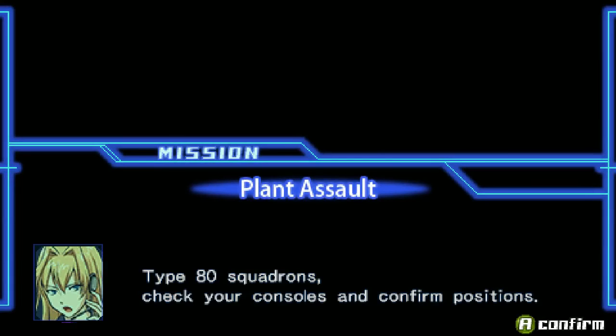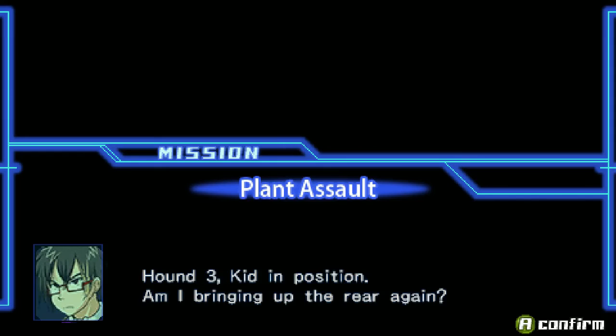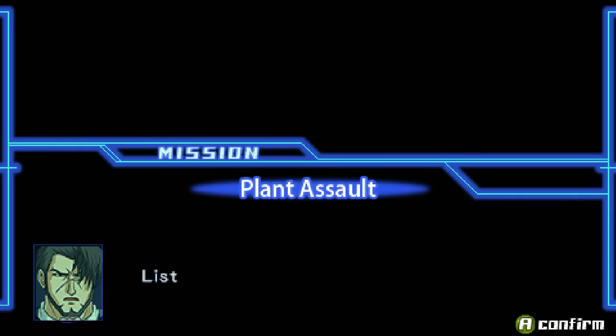Updating battlefield situation. Type 80 squadrons, check your consoles and confirm positions. Roger that, Sophia. Hound 2, in position. Hound 3, kid in position. Am I bringing up the rear again? This is Hound Leader, all green. Let's get down to business.